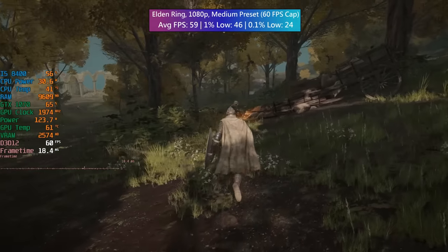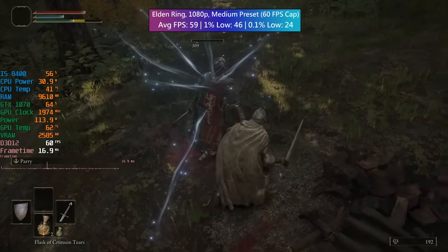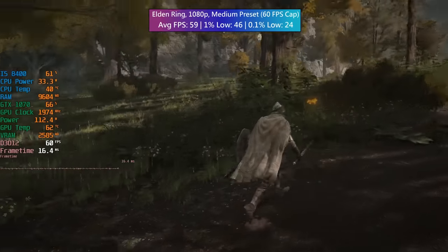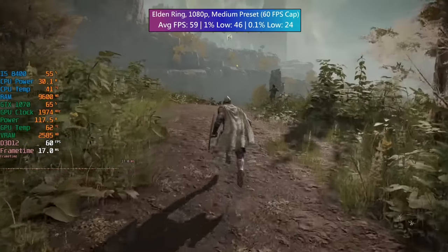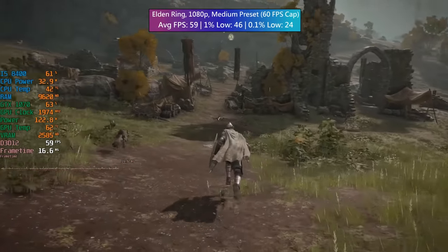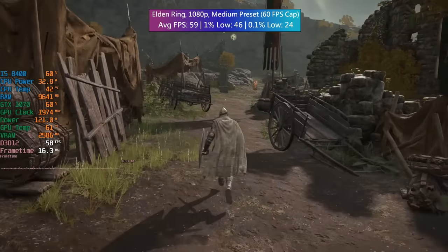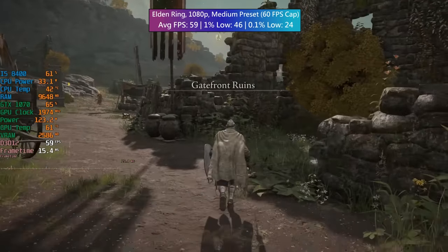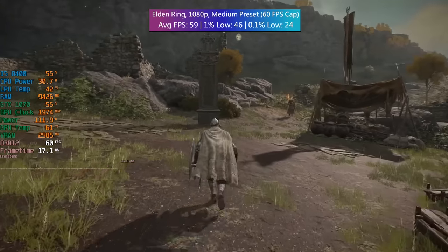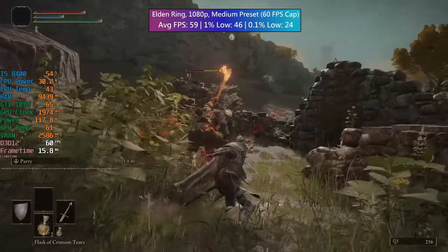Elden Ring has a 60 FPS cap by default, but even so our average figures fell slightly short of that at 59 — how annoying. The game wasn't all that consistent either, which I think may be because of the 8th gen i5. This title can take issue with older CPU architectures, at least in my experience testing it over the last year or so. I didn't expect to see full GPU utilisation because of the cap, but the processor is still holding us back a bit. It is still more than playable, but taking on multiple enemies at once or venturing into action-packed areas may produce noticeable dips and drops — nothing too severe however.